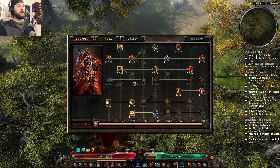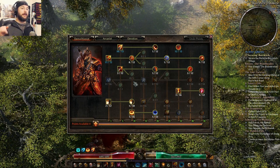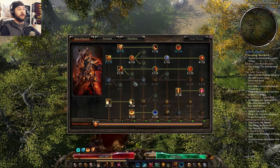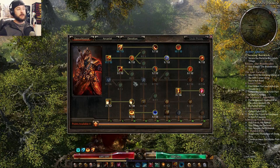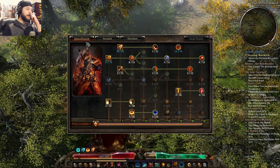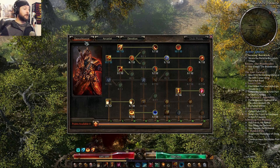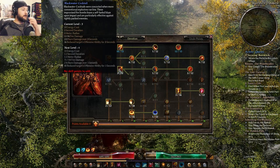So let me talk about the changes really quick to the Gunslinger build here. There's really not that many differences in terms of how the skills are set up — the passives and actives for the Demolitionist and the Arcanist tree. But there are a couple of significant differences that add to differences in the way the gameplay unfolds. For example, here we've got the Blackwater Cocktail.